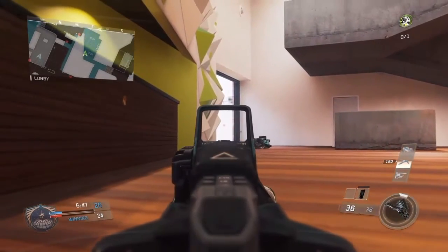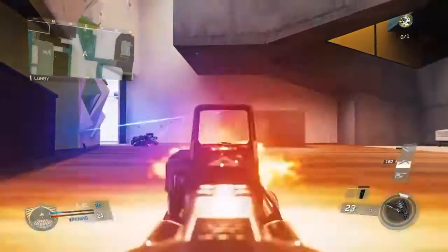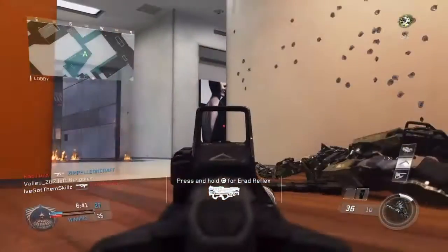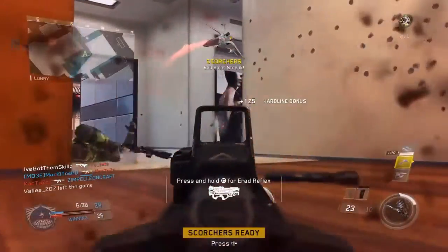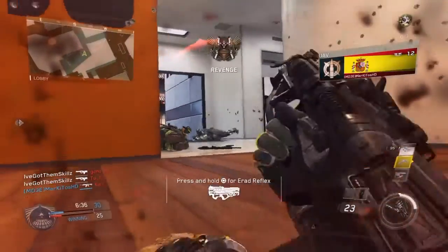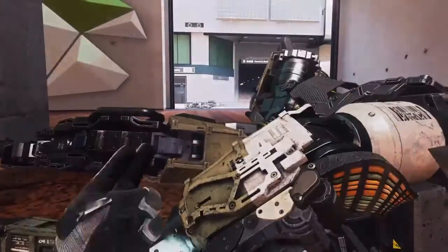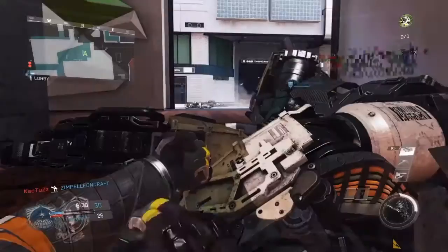In this game the time to kill is a little bit fast, so assault rifles are really good up close, especially the ones with high fire rate like this one. It has good damage as well — up close it takes about four bullets to kill, but with the fire rate this gun has, it's really easy to melt people up close.